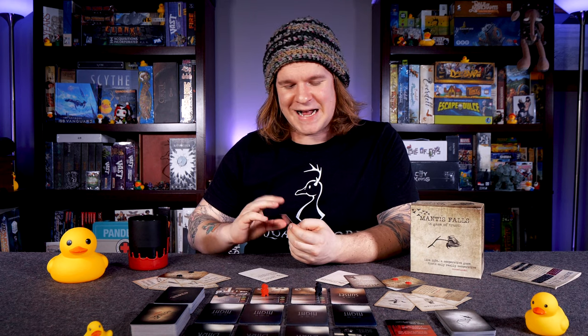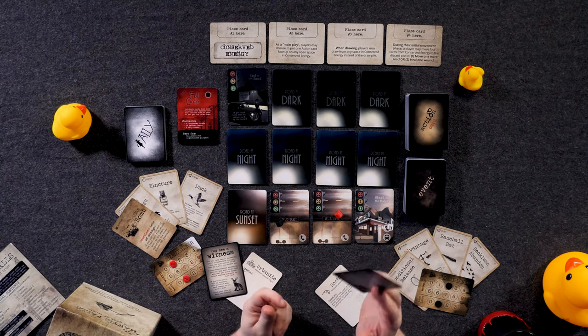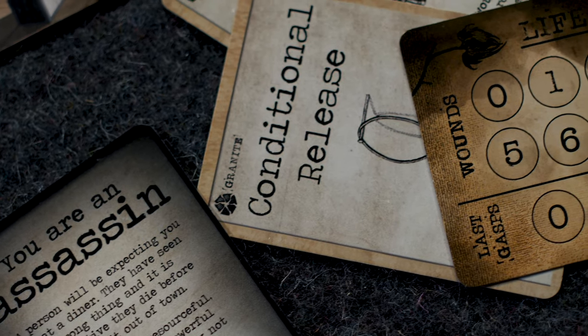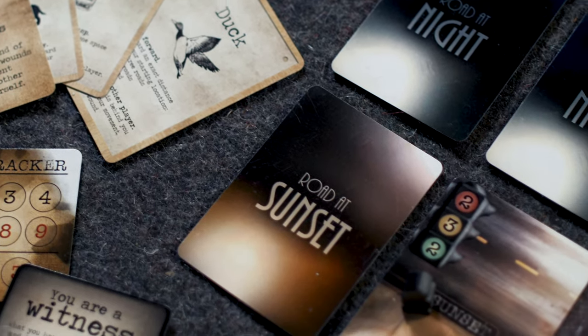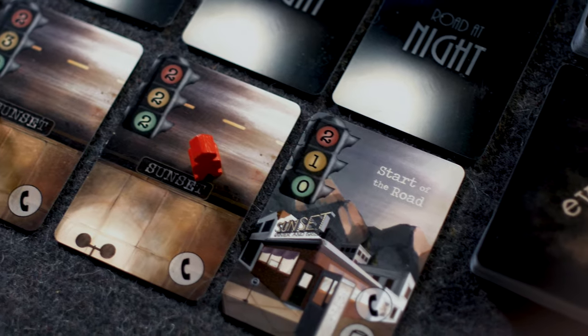And if you get the assassin card — now there are two witness cards in this deck, so there's a 50-50 chance that one of you is good or bad, and the other could also be good or bad. There's a strong chance you're both witnesses just needing to get to the end of the road, but there's an equal chance your opponent is the assassin. The assassin card reads: 'A person will be expecting you at the diner. They have seen the wrong thing and it is imperative they die before making it out of town. Earn their trust, sabotage them subtly, and wait for your moment to watch them die.'